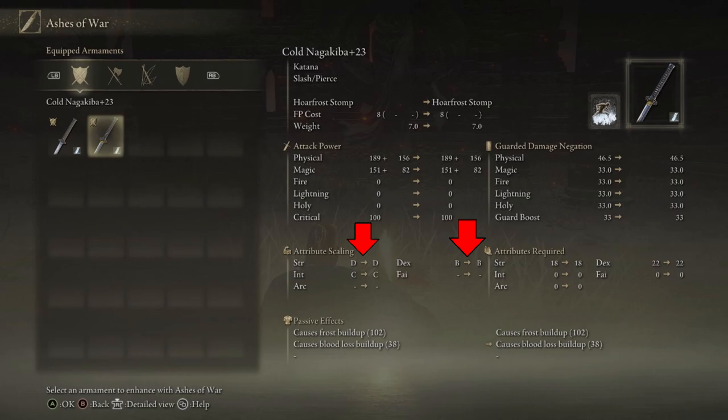Every single weapon in this game will scale with both strength and dexterity, but the type of weapon will determine if it's going to be more effective with dexterity points or strength points. You'll see this by looking at the weapon stats — it'll have a better letter rating either on dex or strength. So on my katana, the strength scaling is D and the dex scaling is B. What that means is you will benefit more from using a dex build with that specific weapon — the katana will do way more damage if you put all your points in dexterity instead of strength.